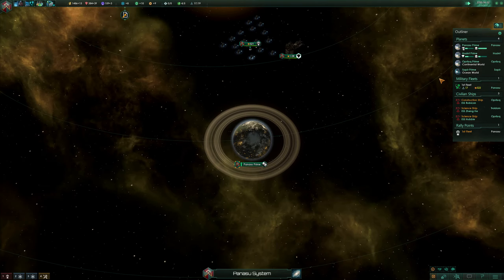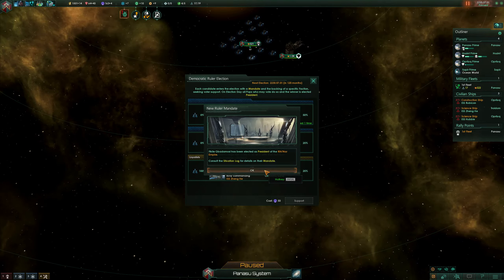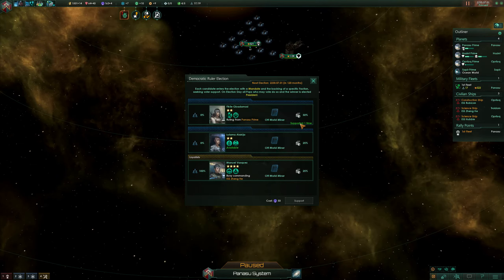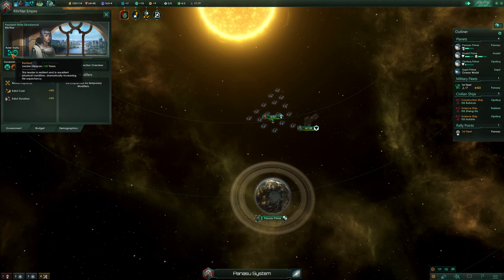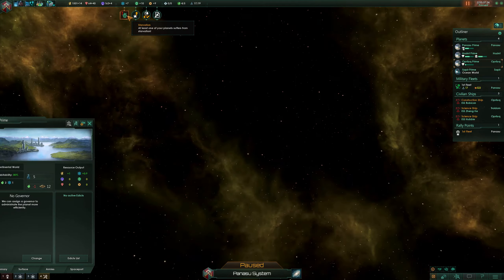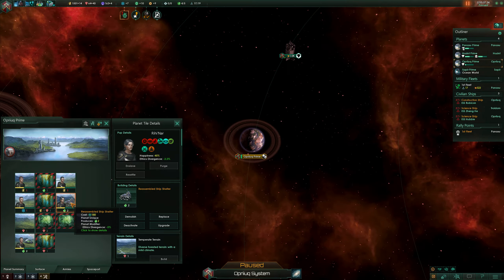I need to build more space ports — right here is gonna be the next space port. She won — nice! She's going to give us more monthly influence. This planet is suffering from starvation, which is not ideal of course.